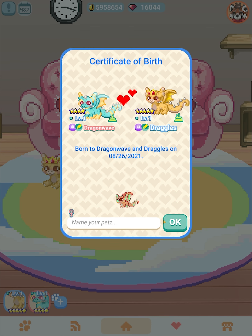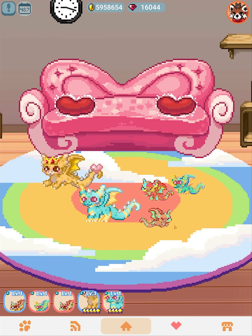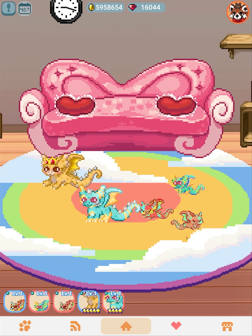You promise to take care of them, and as soon as you confirm you can't go back and do the trick, so make sure you're happy — this is what you're paying 25 gems for. Let's confirm it and then you can name them. These are the babies; they grow as normal but they're born automatically when pro-bred.